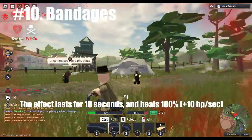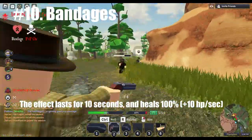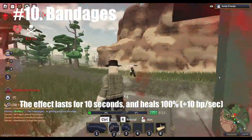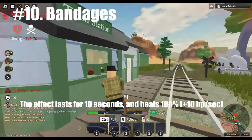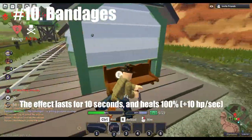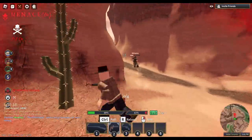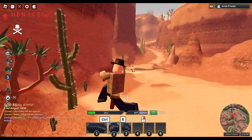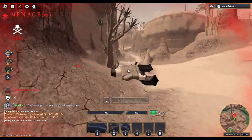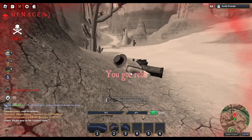The 'bandaged' buff is activated by using a bandage or being bandaged by a doctor. It quadruples the recovery amount to four percent, the effect lasts for 10 seconds, and heals 100 plus 10 health per second. If you can't find a doctor, capture a fort and fill your bank with bandages. Unlike the previous meat and cactus, bandages can be stuck on the hotbar for use.